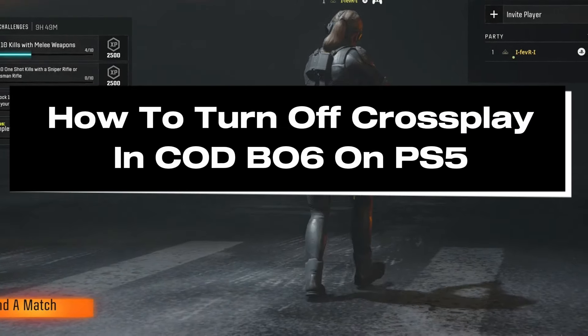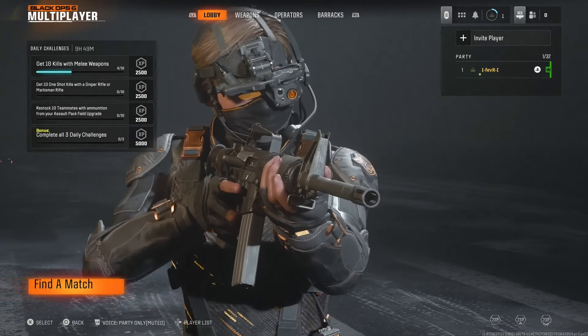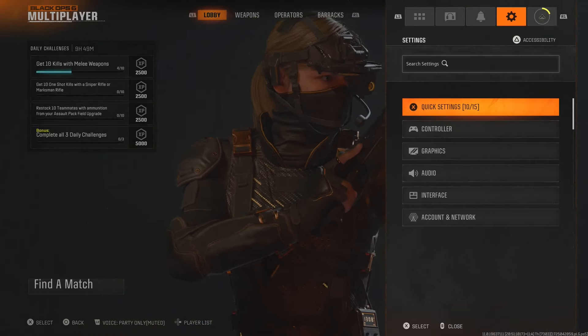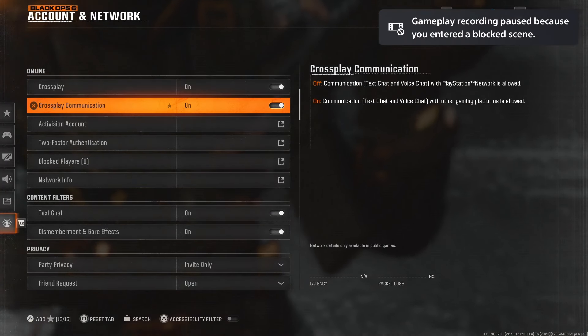In this guide, I'll show you how to turn off or disable crossplay in Call of Duty Black Ops 6 on PS5. The first thing you want to do is press start on your controller, then scroll over to the settings cogwheel. From there, scroll down to the bottom and select Account Network, and here's where you're going to see crossplay and crossplay communication.